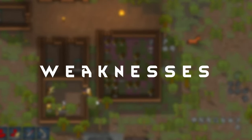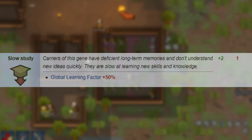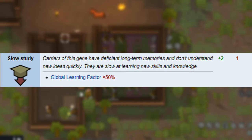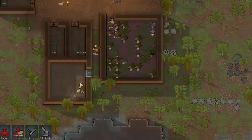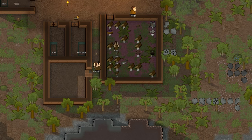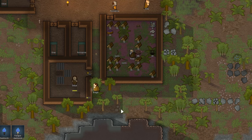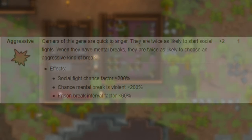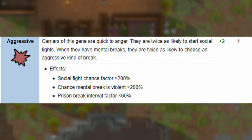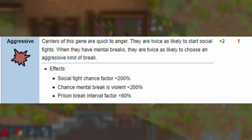And now the weaknesses. Slow study — the genes that Neanderthals had back in the day have reduced these genetically modified Neanderthals' intelligence, making them learn much slower — at about half the rate of learning new skills. Aggressive — they're more likely to create social fights, double the likelihood actually. It also doubles the chance that if they do have a mental break, it'll be a violent one, so be careful.